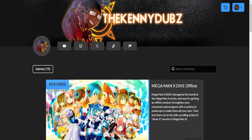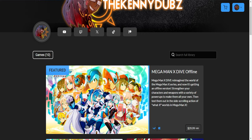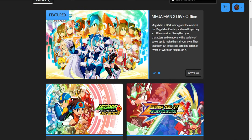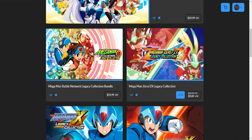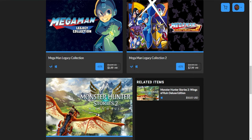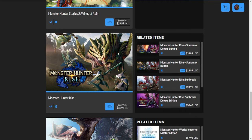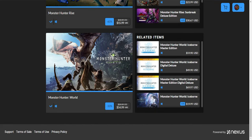If any of you would like to get Mega Man X-Tive offline, you can do so from my Nexus CG account. You can also get any other Capcom-affiliated games there, and doing so from there actually ends up helping me out a little bit. If you'd like to purchase the game and simultaneously help me out, you can do so — I'll leave the link down below in the description.